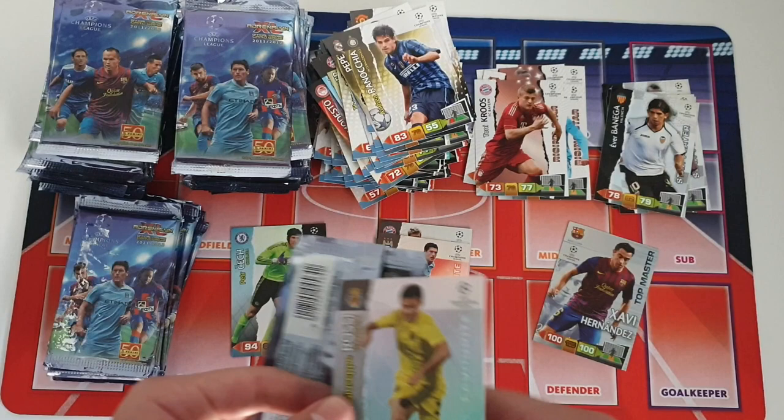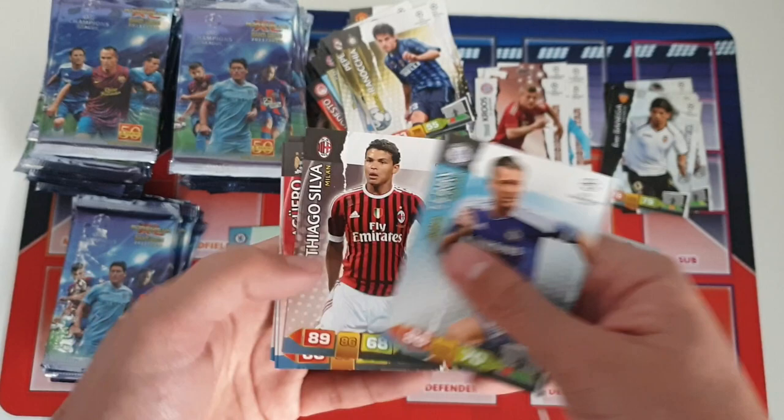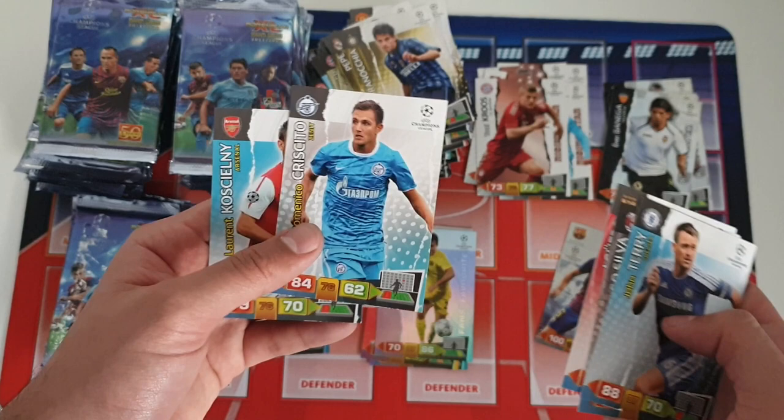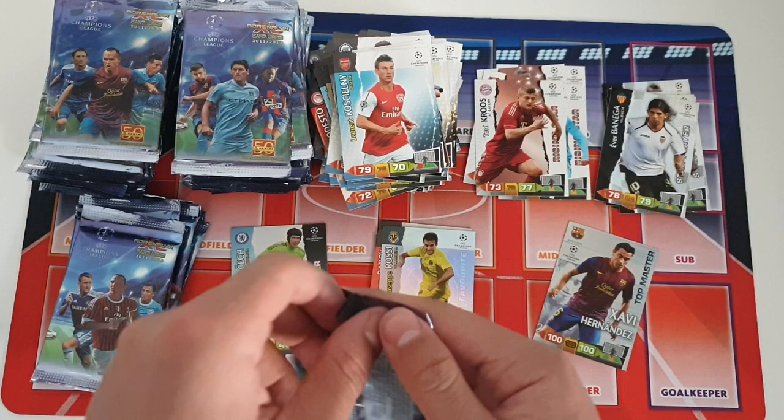We're getting quite a few fans favorite cards now — Giuseppe Rossi for Villarreal, so that's great news. Next up: John Terry silver, Sergio Aguero — 87 on attack, very good. Chrysito and Laurent Koscielny, who as I remember didn't leave Arsenal on quite the best of terms.